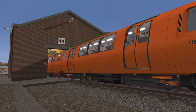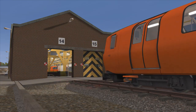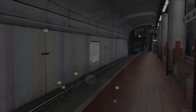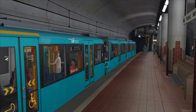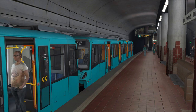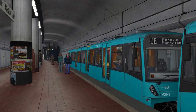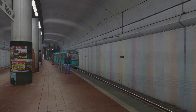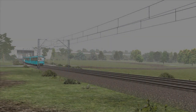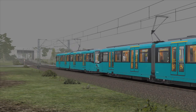Scenery-wise, the in-game route is quite unusual. As Broomloan Depot is the only part of the system that's above ground, this is the only area of the route that has proper scenery. Nothing is depicted above the underground loop, presumably to improve the frame rate. The developers of the Frankfurt U-Bahn route did the same thing for their underground stations — and incidentally, this is another one of my favourite routes in TS Classic. Unlike the Frankfurt U-Bahn, which is an extensive network with a lot of scenery variation, the Glasgow Subway is pretty much the exact opposite.